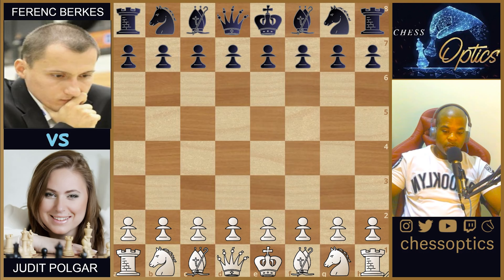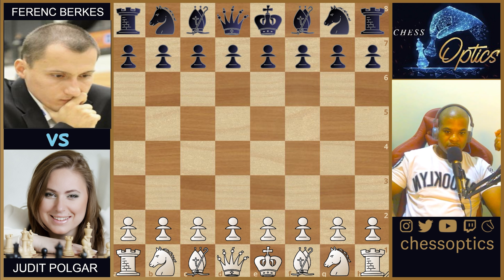Hello chess world. Today I bring you one of my favorite games between Judit Polgar and Ference Berkes. This game was played at an international tournament in Budapest in 2003. The reason I present it is because there's a very interesting part where the black side tries to lay a trap for Judit Polgar, and what Berkes plays is logical but has a hidden flaw which Polgar finds and demonstrates a very unique and beautiful refutation.